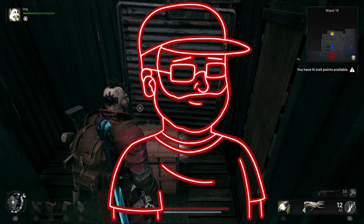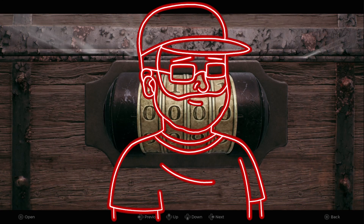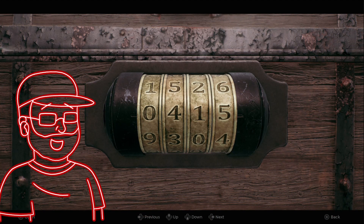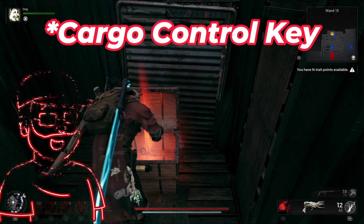If you head back to where you found Ford the first time in his office, there's a chest there. The code on the bottom of the flashlight is for that chest, which will then give you a docks key.